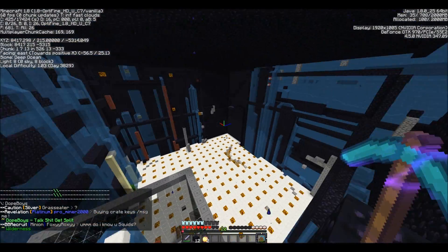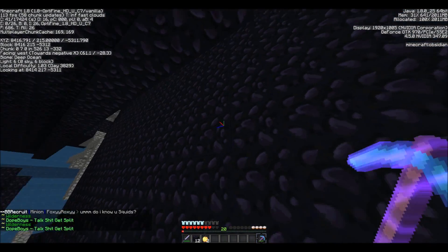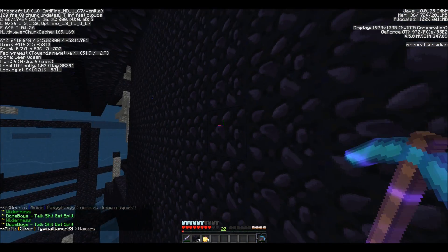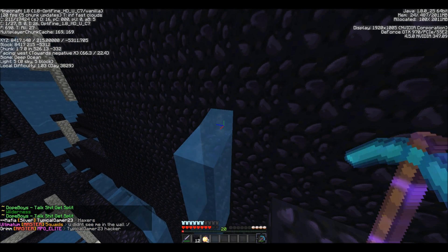Doing the math, there's about 200,000 pieces of obsidian in here before we start mining it out. And as we were mining it out, we got to this layer with a water wall. And notice that when you mine a block in the wall, water pops out.